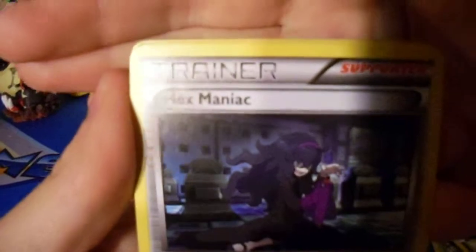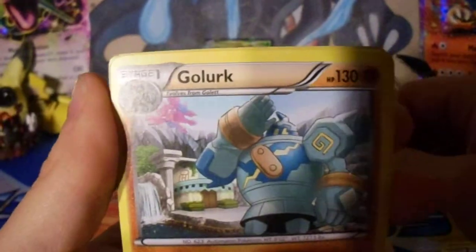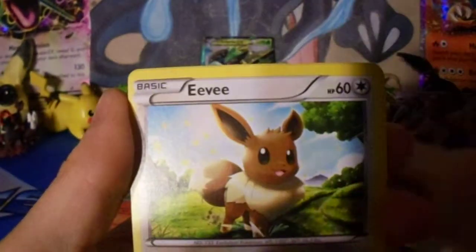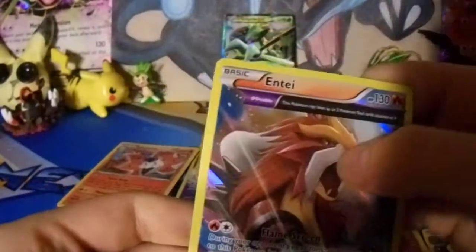So we got Hexmaniac — which is blurry again, just put your hand behind it. Tangela, Ace Trainer — very nice, we got two of them now. Persian, Golurk — isn't that in Yu-Gi-Oh too? No. Relicanth, Inkay, Eevee — I know Eevee. Quagsire. And Pikachu Holo — that's awesome! We're three for three on this one, this is awesome.